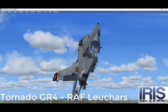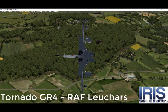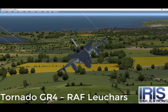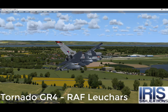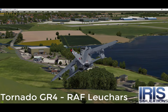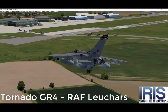Under-wing fuel tanks and a buddy-store aerial refueling system that allows one Tornado to refuel another are available to extend the aircraft's range. Among the new armaments that the Tornado has been adapted to deploy are the enhanced Paveway and Joint Direct Attack Munitions bombs, and modern cruise missiles such as the Taurus and Storm Shadow missiles.